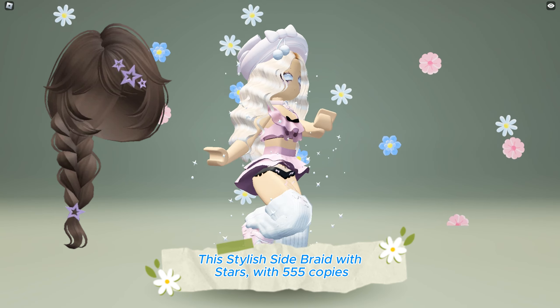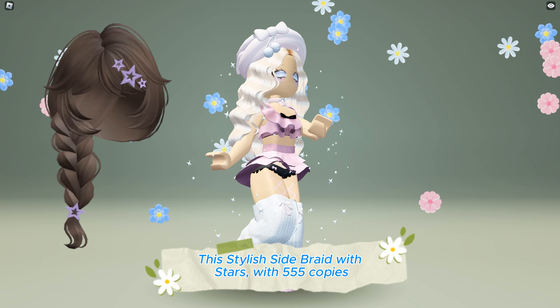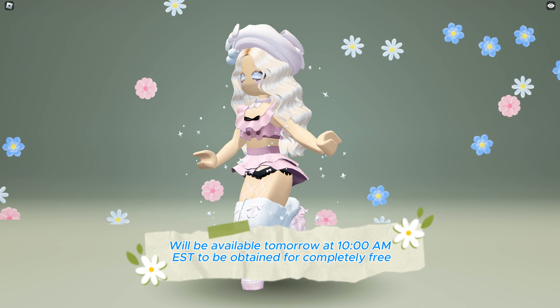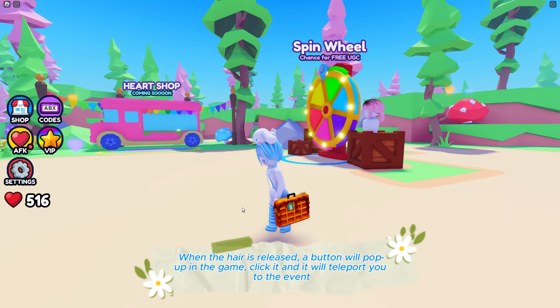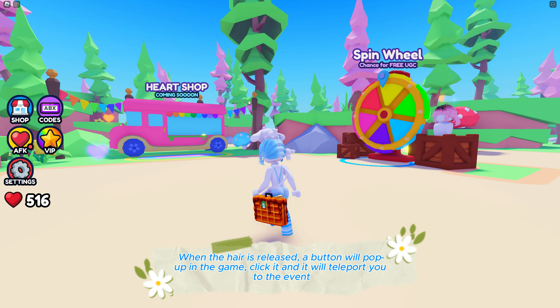This stylish side braid with stars with 555 copies will be available tomorrow at 10 o'clock AM EST to be obtained for completely free at the Collect for You GC game. Game link is in the description below. When the hair is released, a button will pop up in the game — click it and it will teleport you to the event.